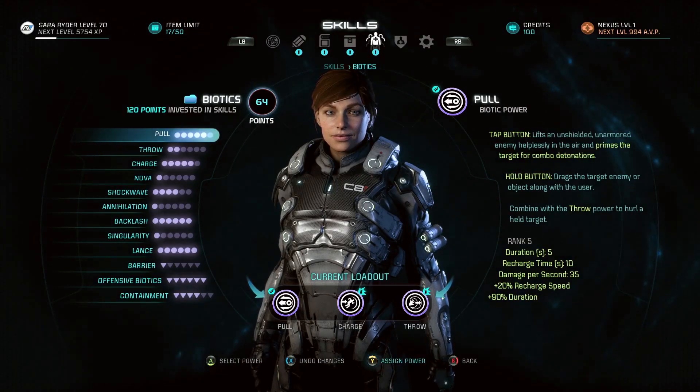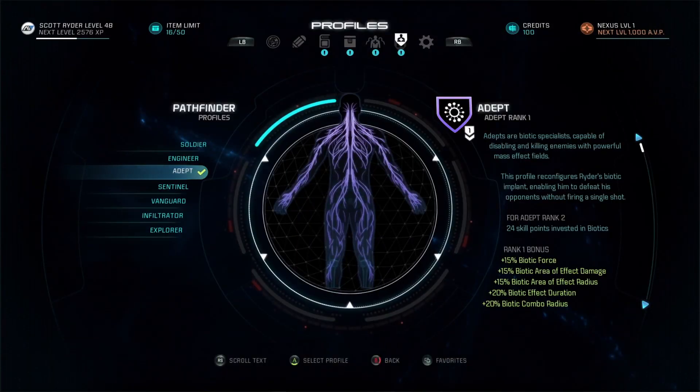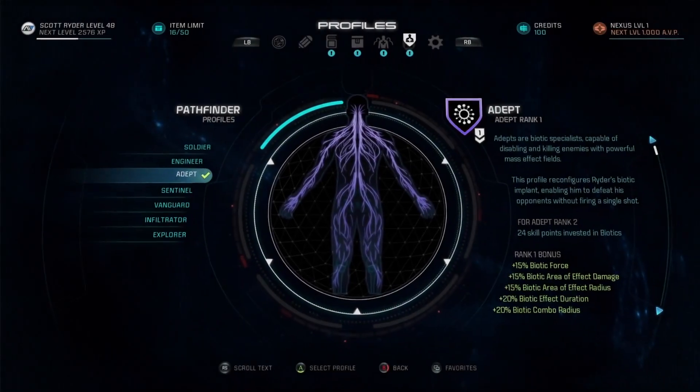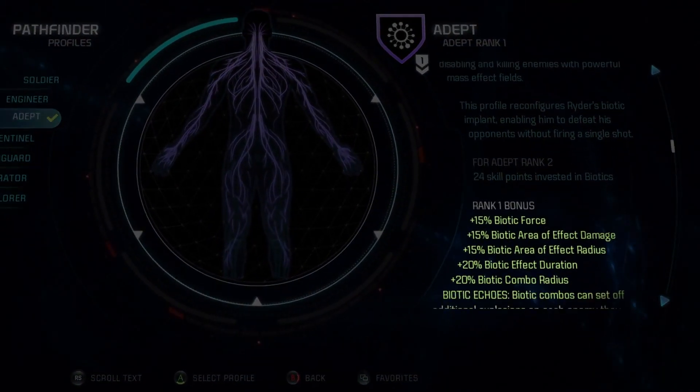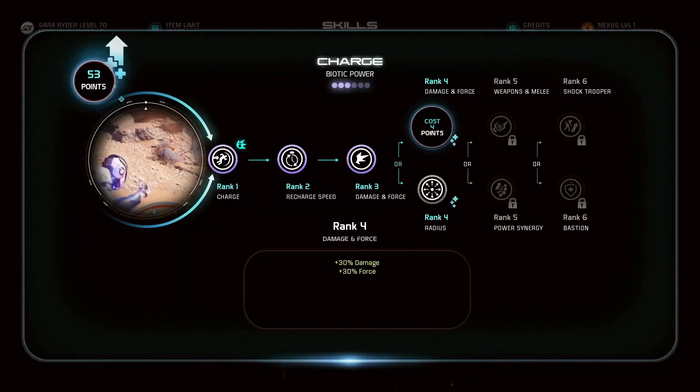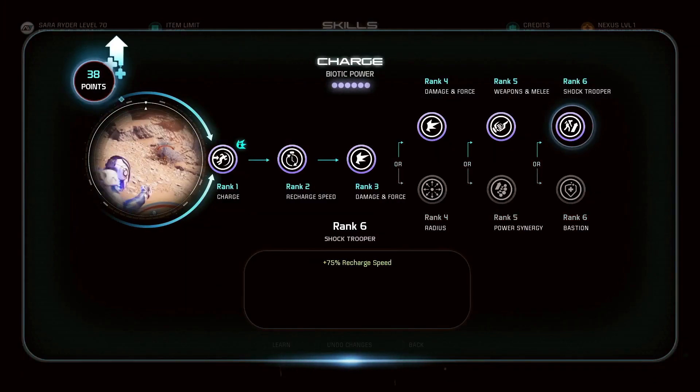The Adept profile is perfect for players who want to specialize in Biotics. As you choose more Biotic skills, the Adept profile will give you bonuses to suit your playstyle. Choosing Adept gives bonuses to duration and damage of your Biotics. The more you invest in those skills, the higher level profiles you can unlock.